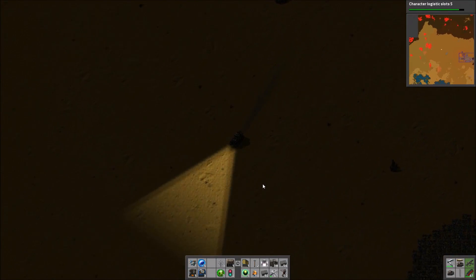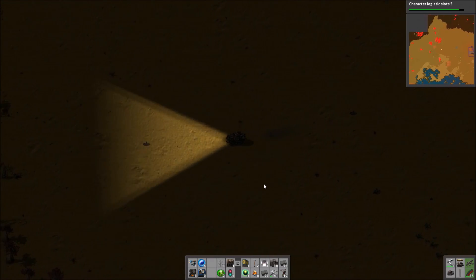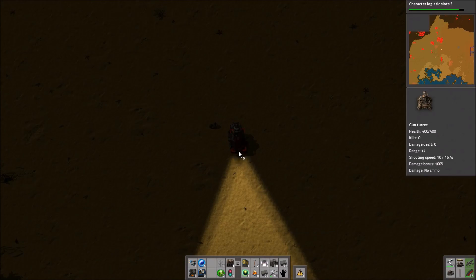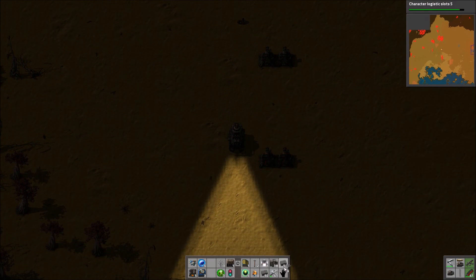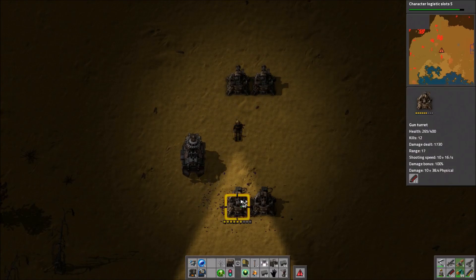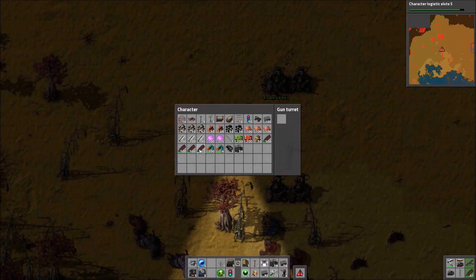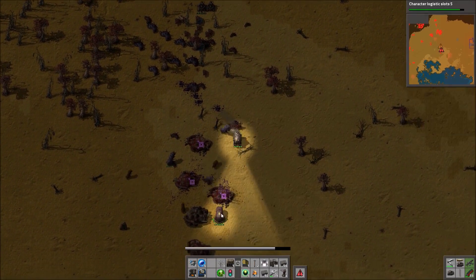I think before getting a power suit we would have to get processing unit production up and running, so we'll have to do that somewhere. Thinking about it, I might merge that with a module town — a processing unit town on its own isn't that much, so combining it with a module one probably makes sense, seeing as processing units are particularly important for modules. But yes, it would be nice if we could get a power suit soon to deal with the bigger bases a little bit easier.